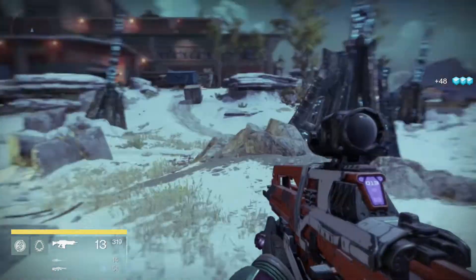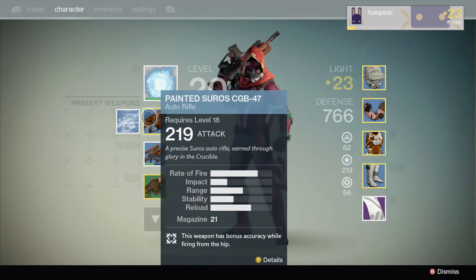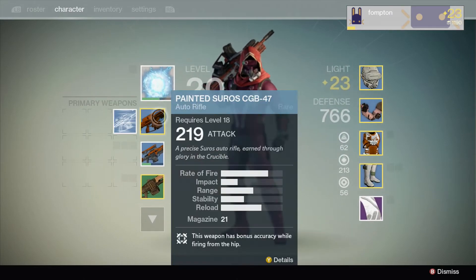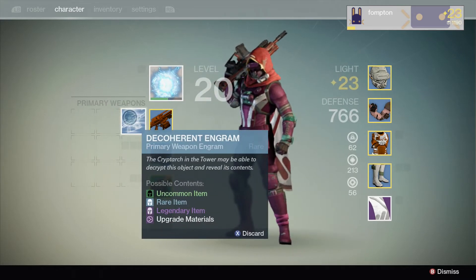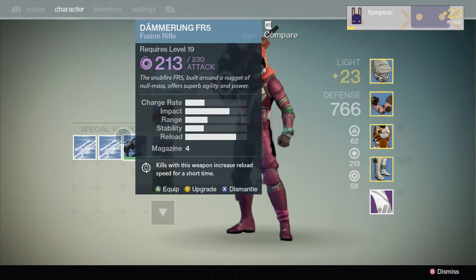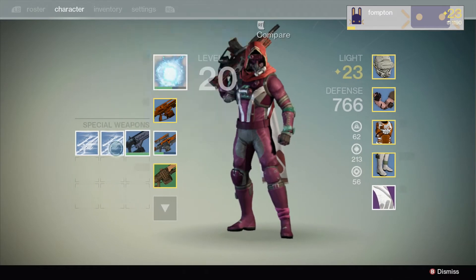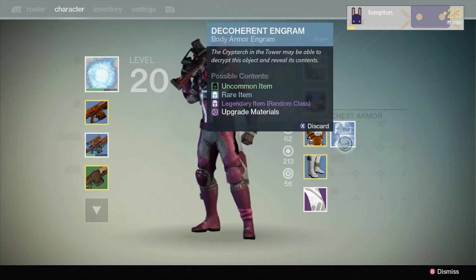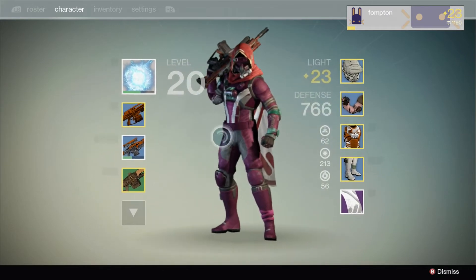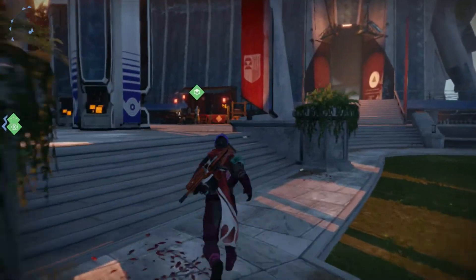There's a world event spawn just around here and one up there. After about half an hour of farming at this spot, these are all the rare items I got. There's a rare primary weapon — I only kept the rare ones, I deleted the uncommon ones because they're a bit rubbish. I got two rare sniper rifles, a chest piece which might be all right, and two pairs of boots. Out of just half an hour of playing, that's a lot of good stuff.